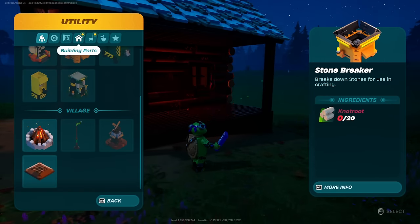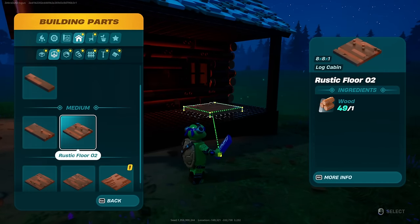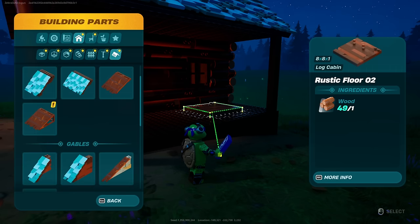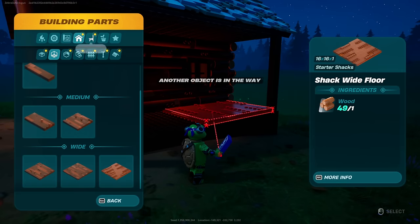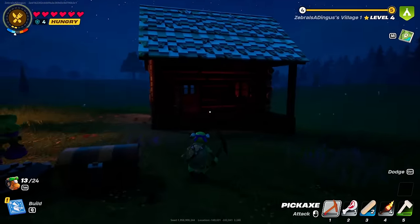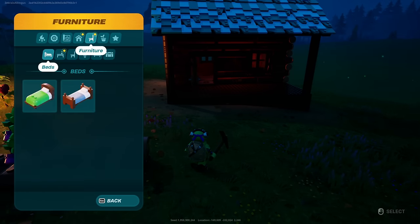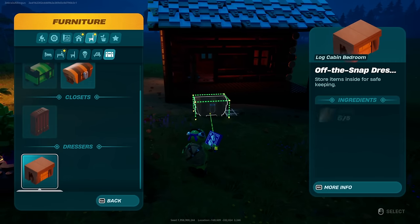I don't really see too much else we can build here except in the actual building parts. We have floors — a rustic floor — walls, stairs, supports, fences. Fences would be cool. And roofs. Is there any kind of rock pattern for the floors? It doesn't seem like it. It'd be cool to make little rock paths to all the other buildings, but we don't have that right now.